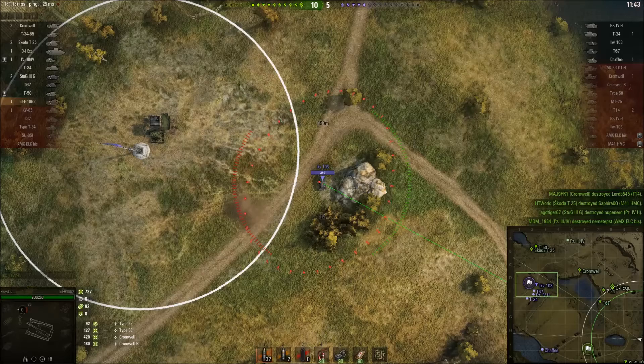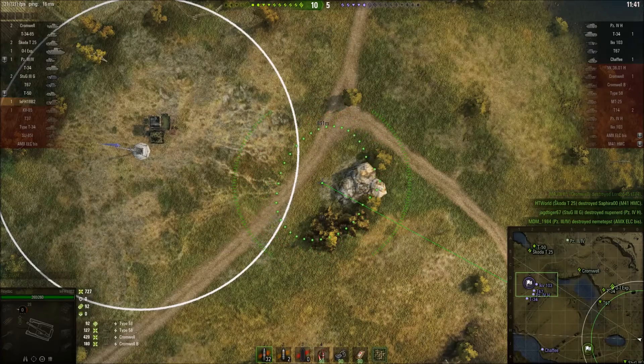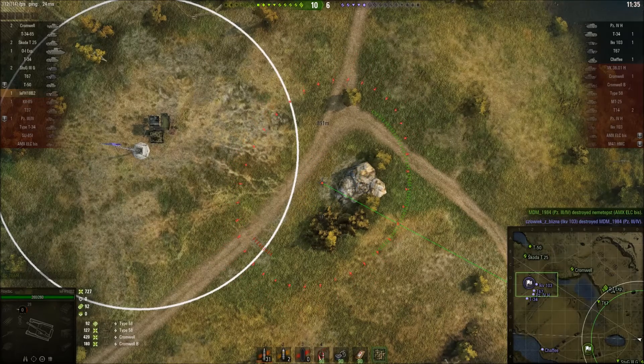Now we move over to the other side of the map. With our 8-second reload and 4.5-second aim time, we've got a decent aim circle on that so it should arc over the top — otherwise it drops low and hits the rock. It's moved over and hit something again — no splash.